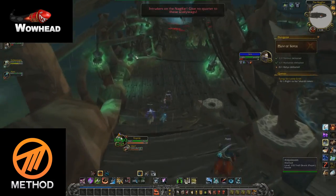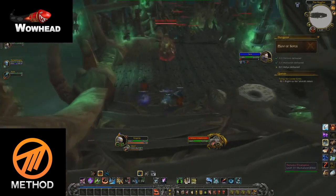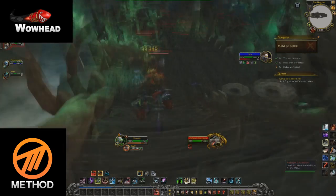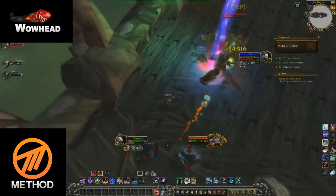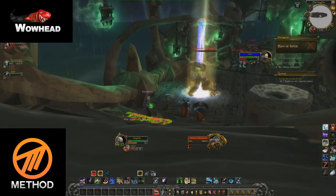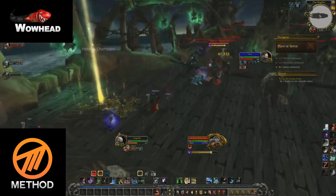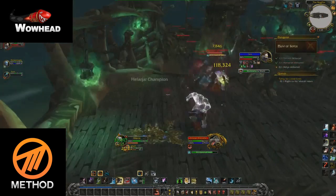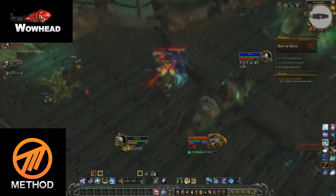After the second boss you'll continue your trip down the ship. You'll see a lot of adds running towards you — don't fear it, just stay back and encounter them one at a time. The first you'll encounter has two abilities: a frontal cleave for the tank and a fear which needs to be interrupted. The next couple of adds cast a shadow bolt on a random member which doesn't deal much damage, and they also have a big AoE called Whirlpool of Souls that hits people within five or ten yards — again doesn't do much damage so it's easy to heal through.